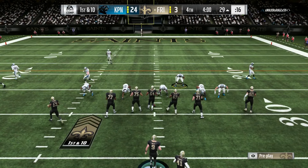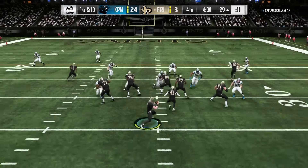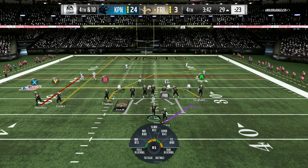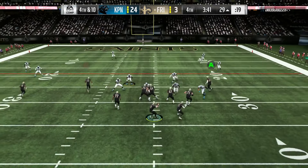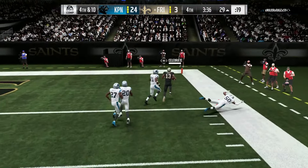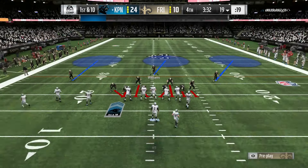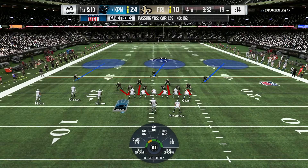I'm going to force it to Michael Thomas — Michael Thomas making his first catch of the day, thank god. If he likes to run his crossing plays and inside zone the whole time, we're just going to run our PA crossers and feed Mike Thomas. Oh, he dropped it — Mike Thomas has to catch that, he's 99s all over. I'm going to go with a dagger play, hopefully get Shockey going. Oh — Michael Thomas! That was a dot and we finally made it into the end zone. That was a dot and a half by Brees.